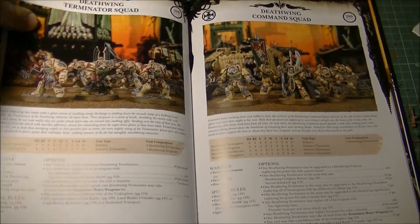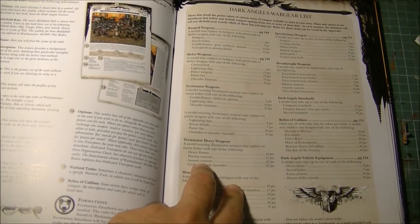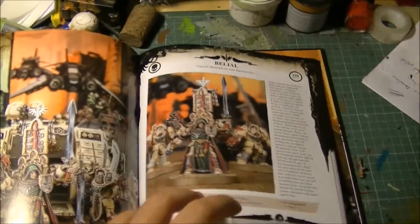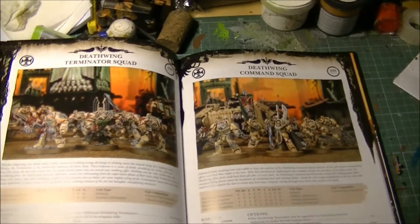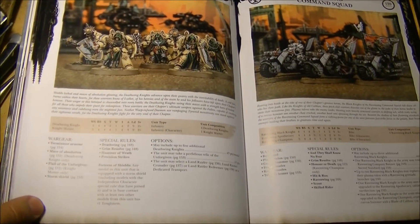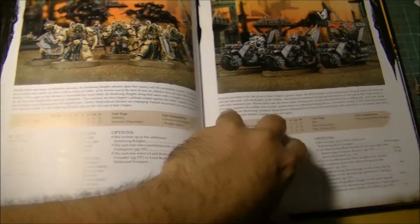You also have the option for the Plasma Cannon on the Terminators. If I'm not wrong, they didn't change anything we used to have before. For Terminator heavy weapons, we have the Heavy Flamer, Plasma Cannon, Assault Cannon, and Cyclone Missile Launcher. The Cyclone Missile Launcher replaces the model's storm bolter. Then we have the Deathwing Knights — not much has changed on these guys. They still cost 235 points. It's really a close combat unit with the Mace of Absolution, and the leader has the Flail of the Unforgiven.